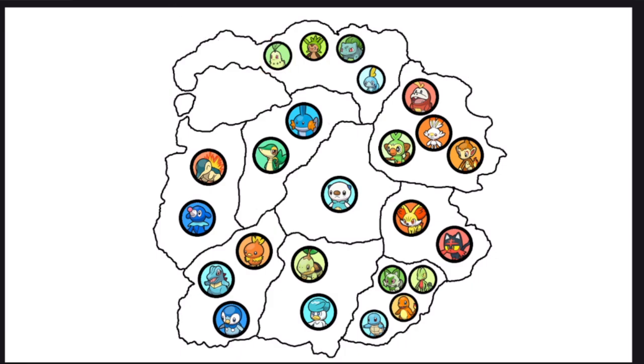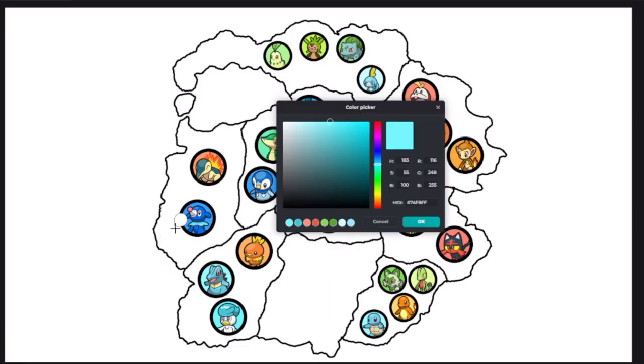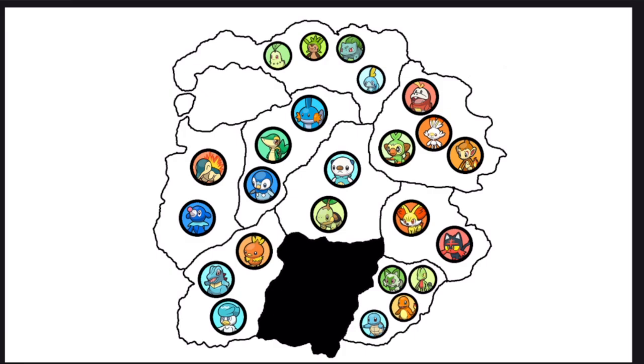Turtwig is going to flee. Bulbasaur ends up allying with Sobble. Chikorita allies with Chespin. Piplup flees. Grookey ends up in a new alliance with Scorbunny. Quaxly flees, meaning everyone has left the bottom area — it's eliminated off the map. As a twist, as soon as any area has zero Pokemon, it's cut off and removed permanently.